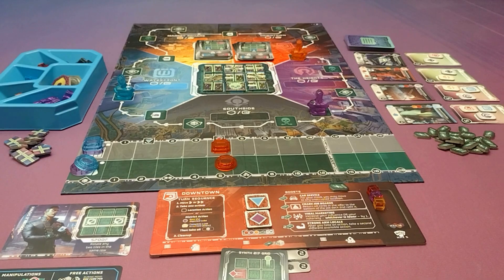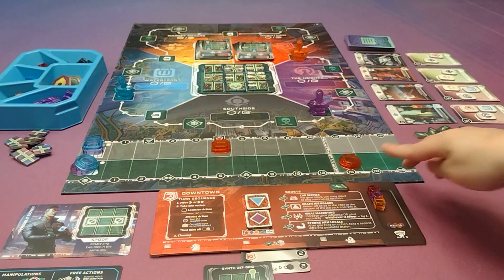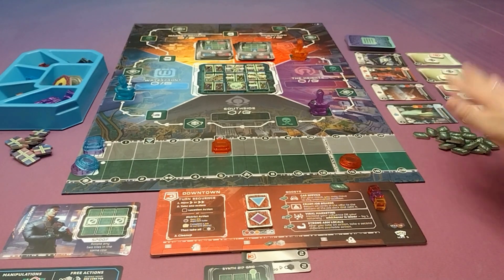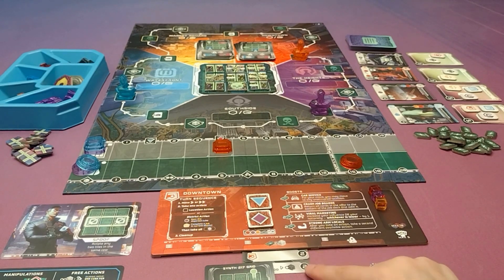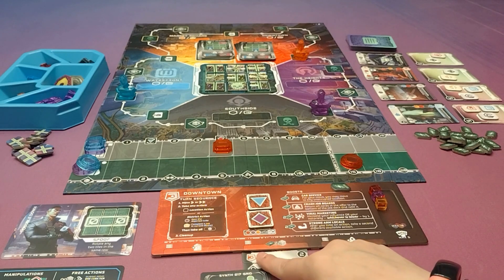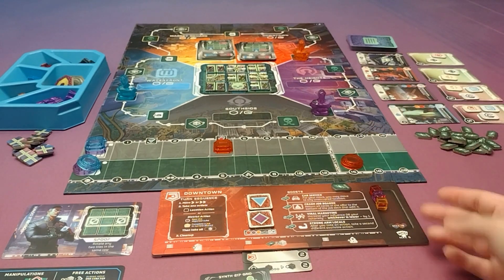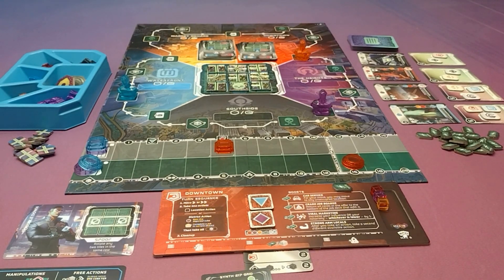The game will end when somebody has completed nine jobs, when somebody has crossed over the line on either of the tracks, or when the job deck — not the offer — is completely empty. Then players add up their score: they'll get points from their job cards, points for completing the most of their own color, points for where they are on each of the tracks, and a couple of points for leftover resources potentially. The player with the most points wins.